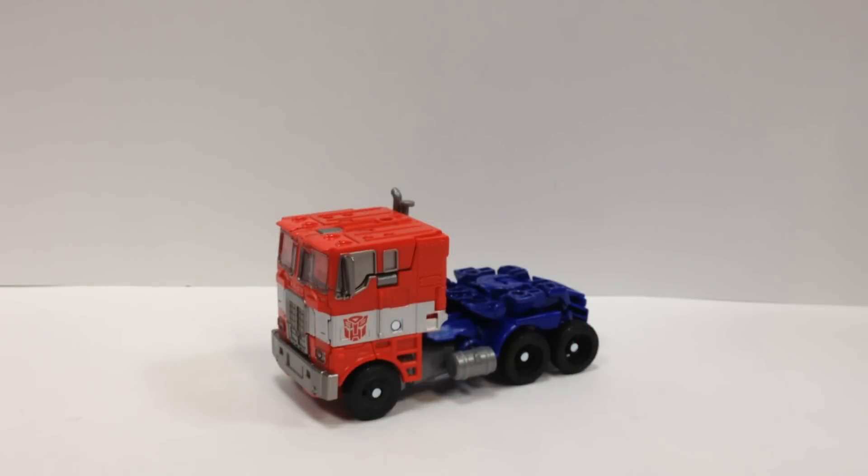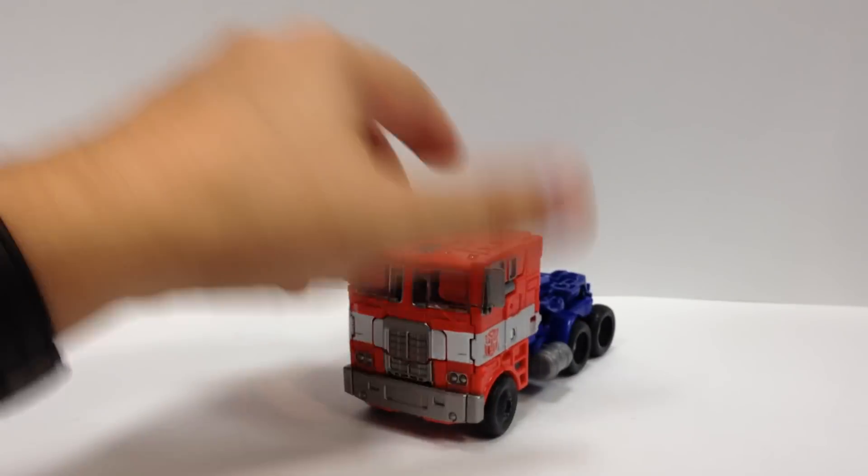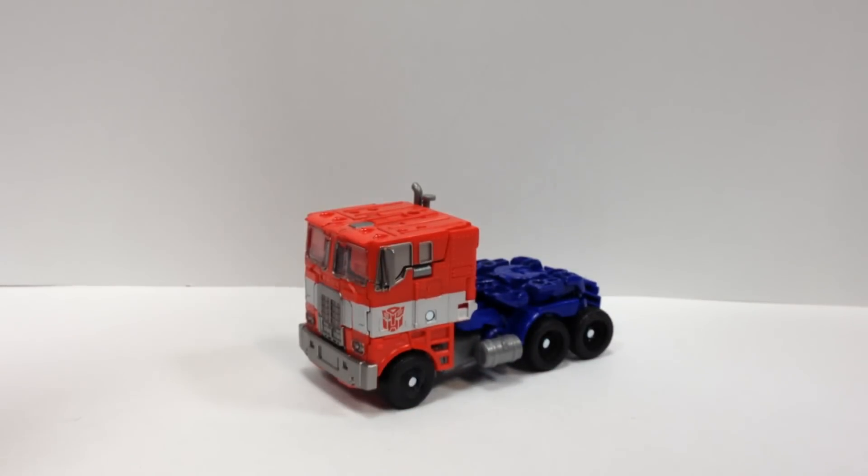Here's the video review for Transformers 4 Age of Extinction Evasion Mode Optimus Prime, which is a standard G1-esque looking Optimus Prime cab — red with silver stripes, blue back, and flat-nosed cab. Even though in the movie he's actually a rusted white cab with flames, it happened.